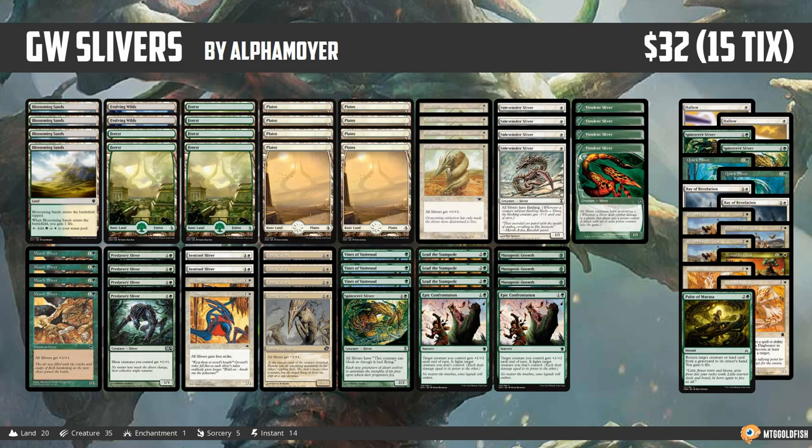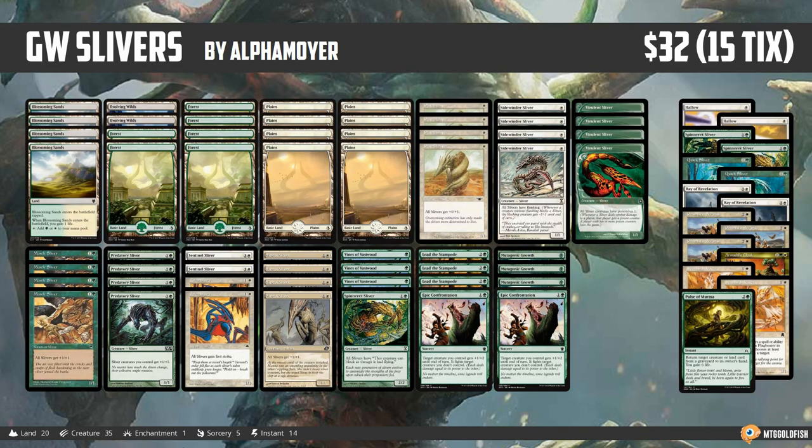Congrats to Alpha Moir on a super sweet finish. Green-White Slivers was kind of a popular deck - there were several finishes with it in different Pauper lists. At 32 bucks and 15 tickets, it's a super cheap deck even by Pauper standards, because playing Green-White means you don't need Dazes and some of the expensive blue cards.